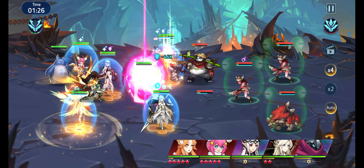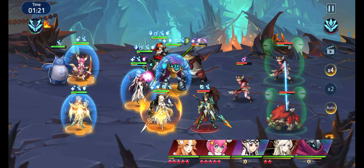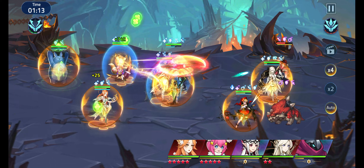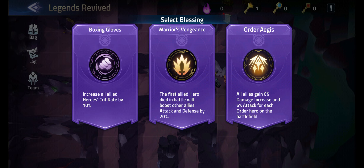We get the shield basically instantly from Atlas, and then Naiad Rafaela is always healing it. Yeah, the energy regen on my team is just ridiculous — there's an atrocious amount of it.